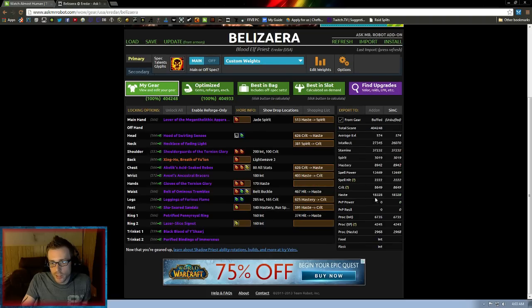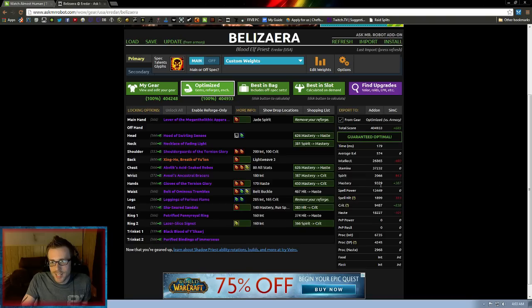Our mastery and crit are going up quite a bit. In the regular gear, crit was 86.49 and mastery was 89.42. In the optimized gear, mastery goes to 93.29 and crit to 94.87 — big jumps dropping out that useless hit rating and getting a well-rounded balance. Haste is just barely over that 50%, so we're getting very little loss there. You can mouse over each highlighted item and it'll tell you what to reforge and what to gem. What I like to do though is go to the shopping list.